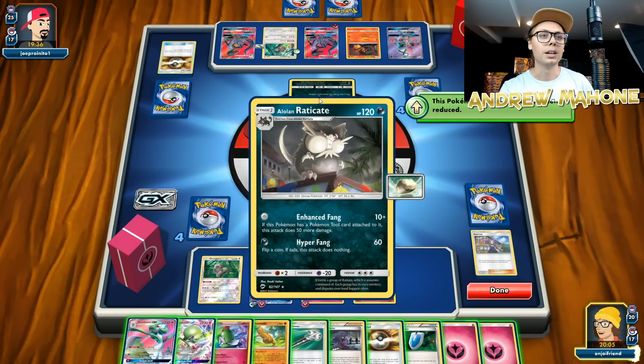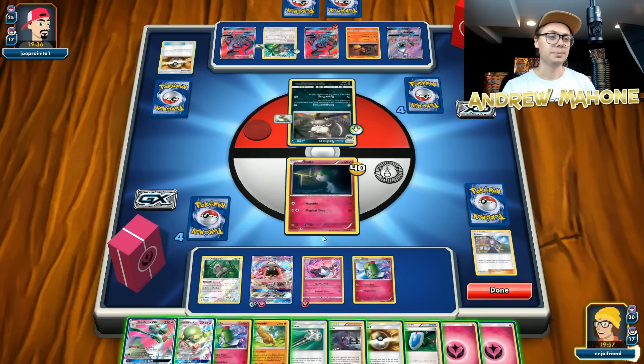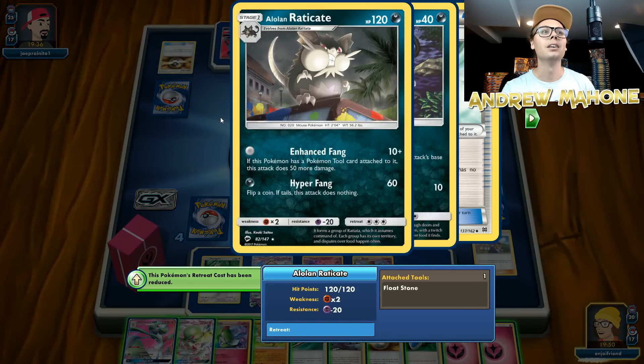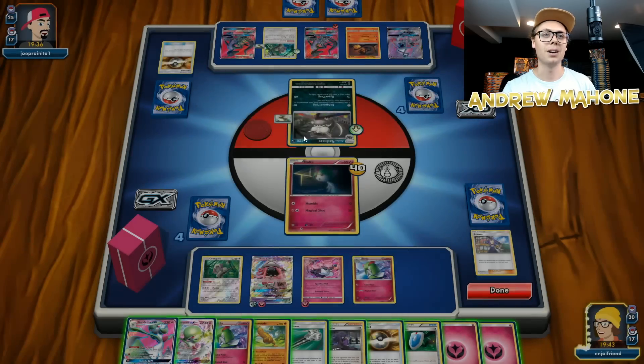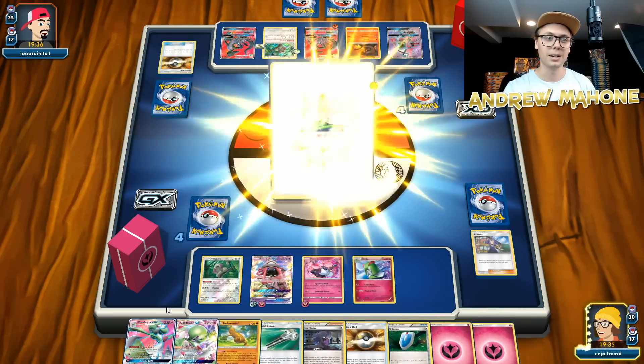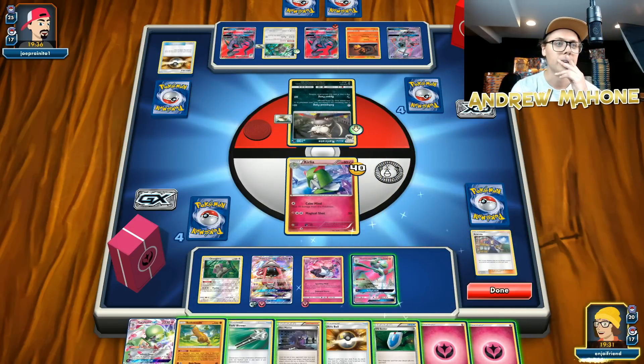They used Enhanced Fang — tool card attached does 50 more damage. I do have a Dark Resistance. I'm reading this wrong — if Raticate has a tool it does 60, got it. Ralts doesn't have a tool, so he did 60 minus 20 for Resistance. Looks like my opponent forgot about that Resistance there. Sorry, I never really encountered that Raticate before so I was reading it completely wrong.